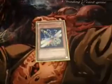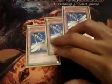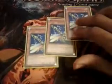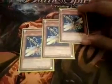Then you have three Watt Dragonflies. When they are destroyed by any means — by your opponent's card effect or by battle — and they don't have to be sent to the graveyard, their effect lets you special summon any Watt Monster from your deck.